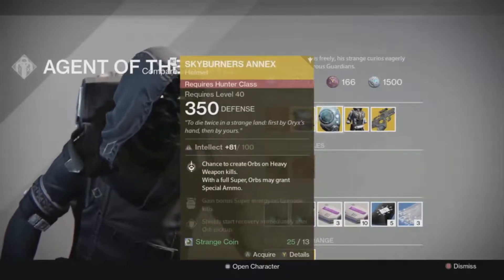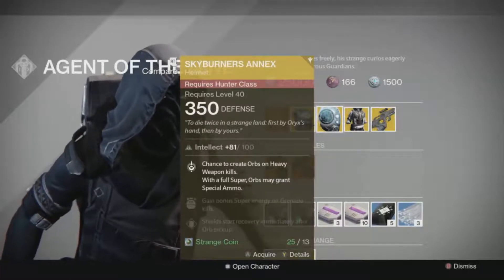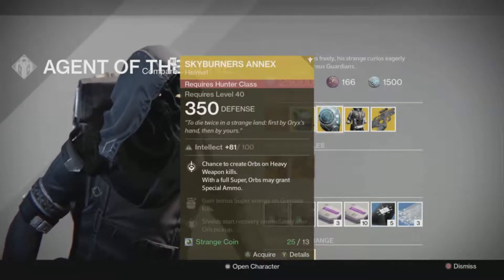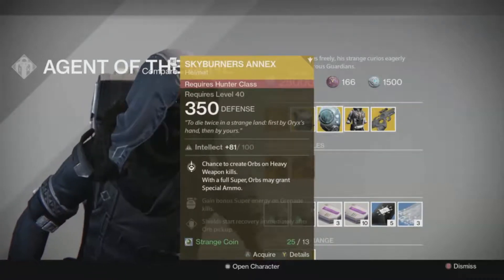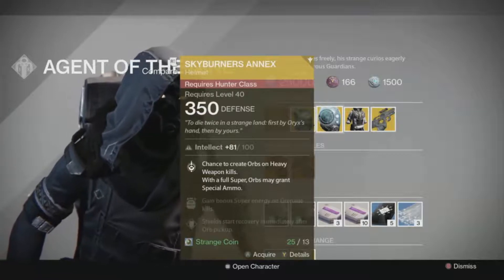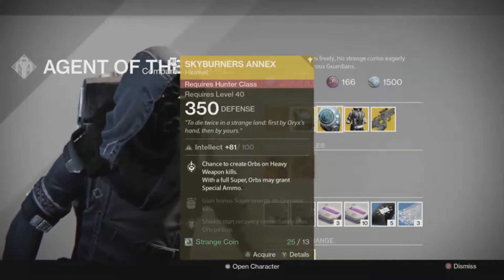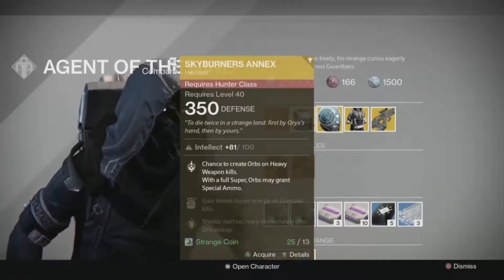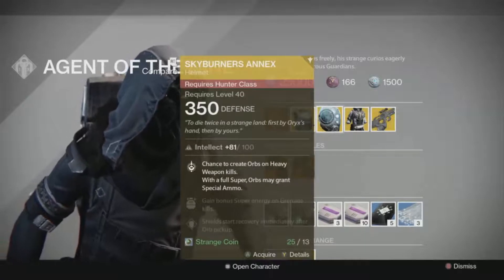For the Hunter class he's selling the Skyburner's Annex. This has a chance to create orbs on heavy weapon kills, which is great. But the second part is what is really bad — with a full super, orbs may grant special ammo. This means when your super is full you'll still pick up orbs, and if you're not full on special ammo you have a chance to get special ammo from that. It's not guaranteed, so you may just pick up an orb and nothing happens.